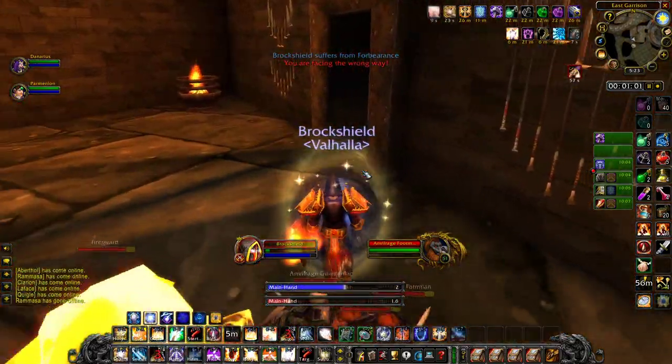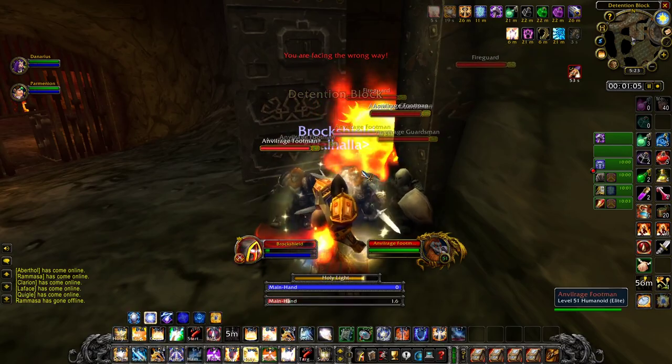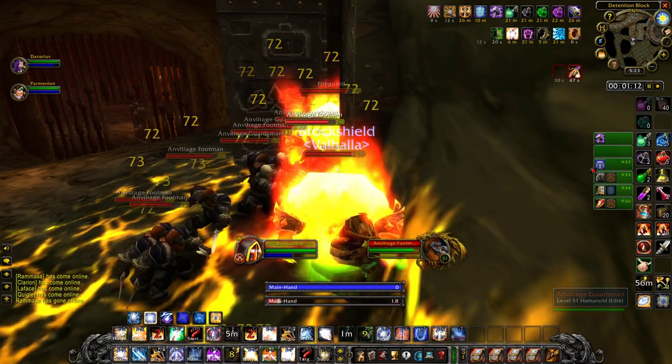So here you see the same standard stuff: round them up, bring them around the corner after I bubble, heal myself up, top myself off, and go ahead and start the healing and AoE.